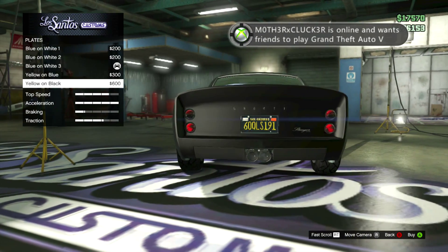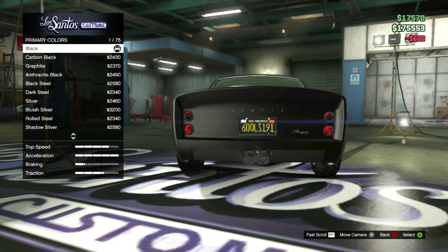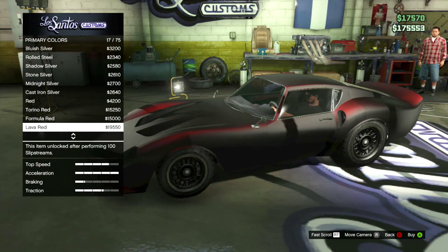What you want to do is scroll down to license plates. Click on license plates and just pick a different one. Then you can go back to primary colors, go to pearlescent, and you will see that you can now put a pearlescent on it.